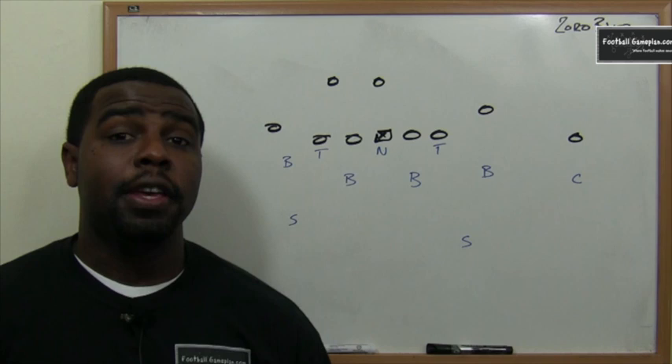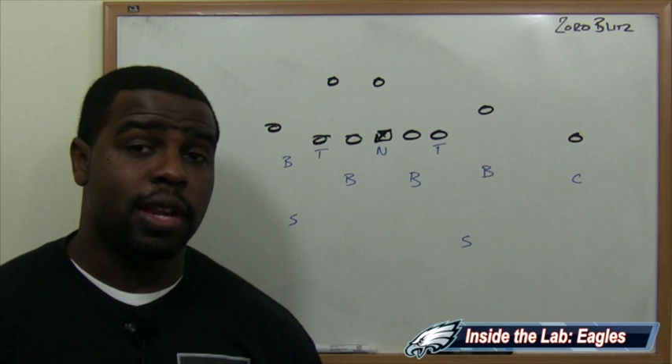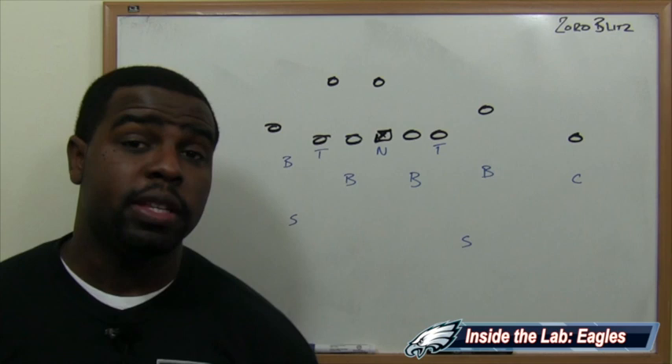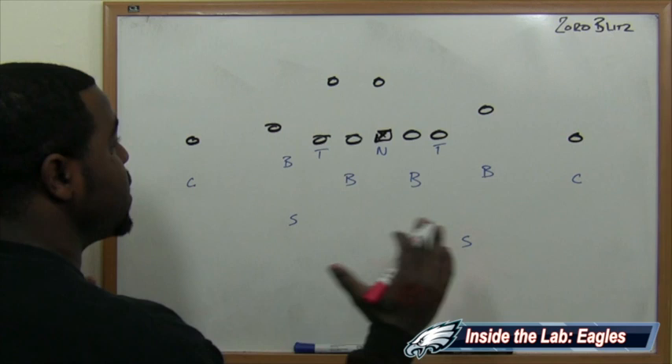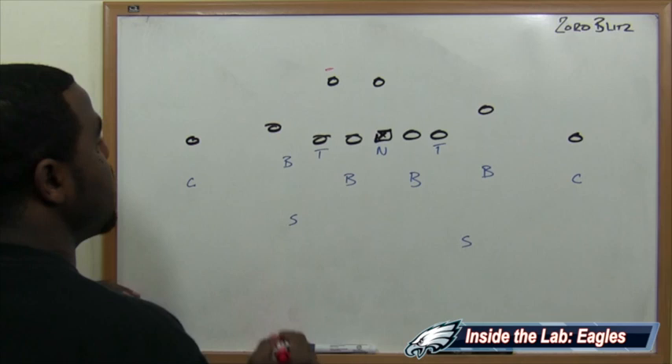The Philadelphia Eagles can get pressure on Eli Manning this week by utilizing a Zorro blitz in certain situations. A Zorro blitz is a zone rotation blitz — you rotate your zone to the side you're blitzing. I'm going to show you how that could happen this week versus the Giants. When the Giants go spread, we have the Zorro blitz. We're going to have three guys in deep coverage and three guys in underneath coverage, but we're rotating the zone to the side we're blitzing.